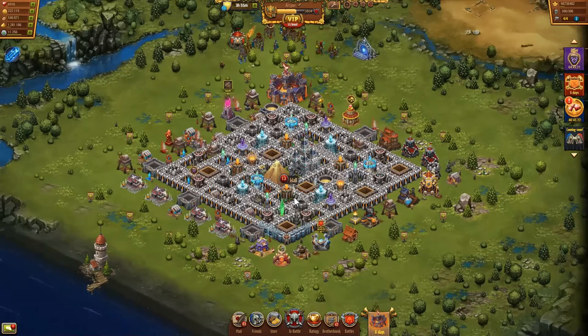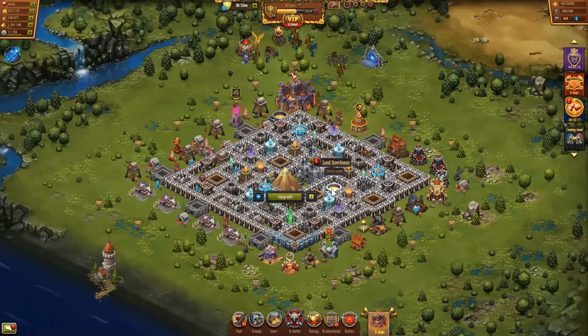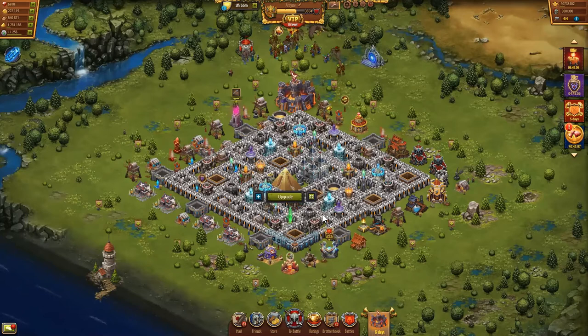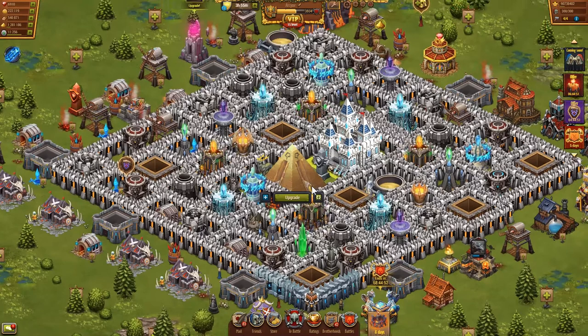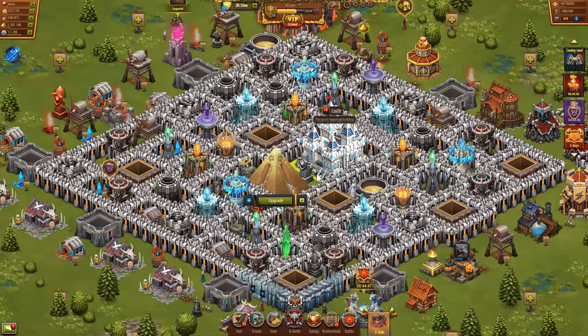One form of attack I'd really like to be able to stop is when high-level players just use knights, or just use goblins or some smaller fast army to take you over. Same thing with troll attacks — I really want to beef things up to the point where I can stop them in their tracks. But it looks like as usual with Throne Rush it's a game of patience, and I have my work cut out for me. Thanks for watching and I'll see you next time.